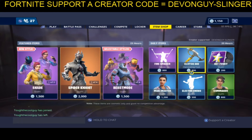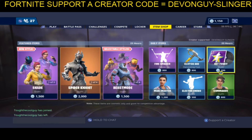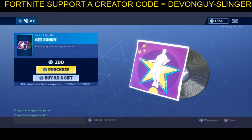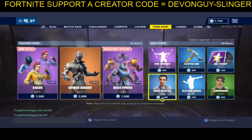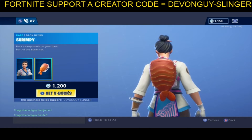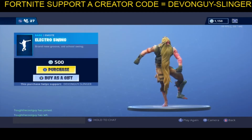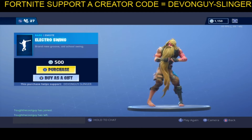I know what I've spent my 1,500 on. We have the Clutch Axe. We have a Get Funky music — pretty darn cool, I do like this one. We have the back bling. We have the Marquee Master; she also has a back bling. A very, very popular Electro Swing.